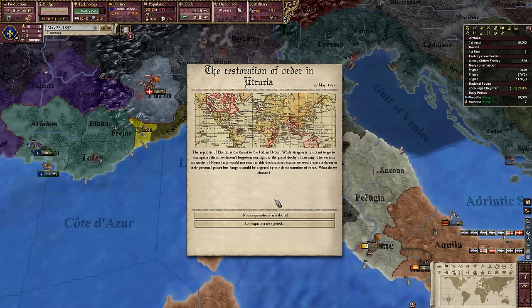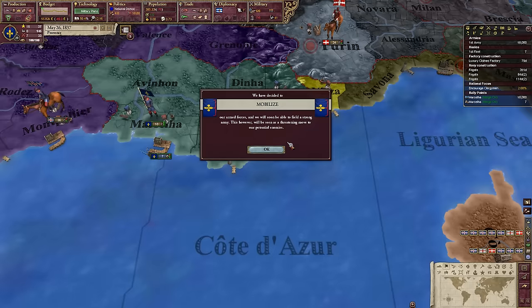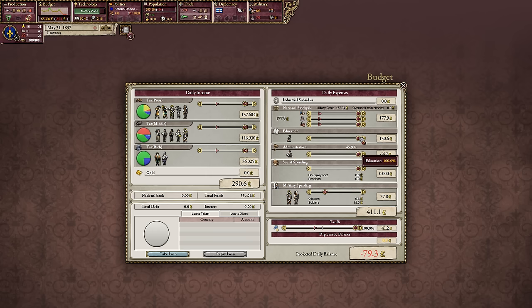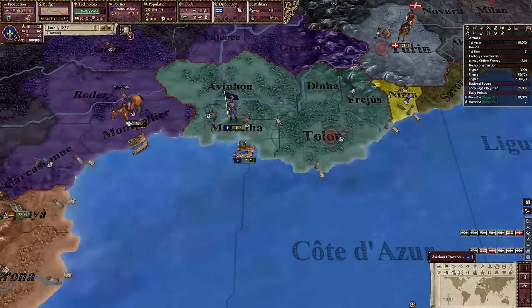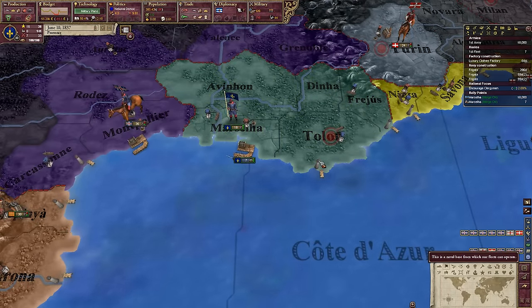Monarchs of North Italy would not react to this declaration because it would raise a threat to their personal power, but Aragon would be angered by a demonstration of force. What do we choose? We choose war. I'm going to grab that. Mobilize. I'm also going to put spending down on basically everything — I can't really afford it. I'll leave the administration up there.